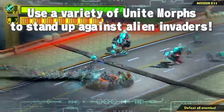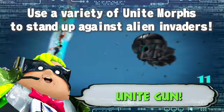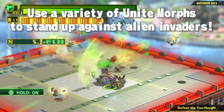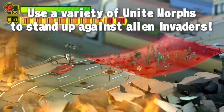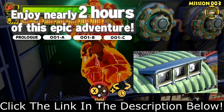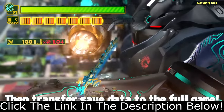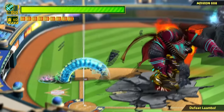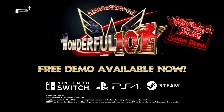But what the Wonderful 101 is really remembered for is its epic boss battles, which each have their own unique mechanics, take place in different parts of the earth, and have encounter-specific morphs you'll need to figure out if you want to succeed. Click the link in the description to try out the demo of the Wonderful 101 Remastered now, and if you enjoy it you can also purchase it at a discounted price on Steam and Nintendo Switch.